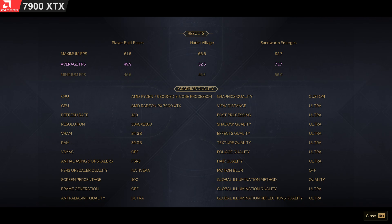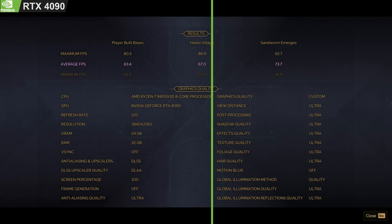Here is the results page for the 7900 XTX at 4K ultra FSR native AA — you can pause if you want to take a more thorough look. And here's the RTX 4090 with the same settings but with DLAA.